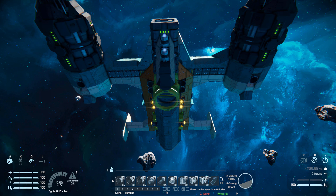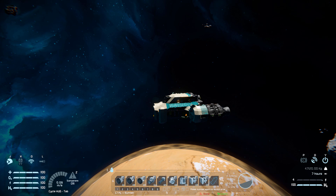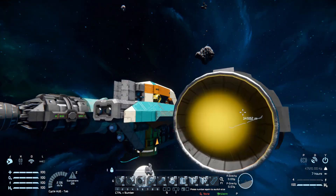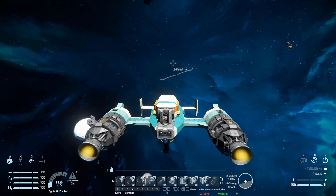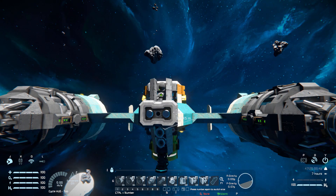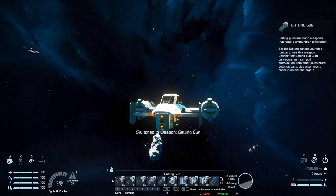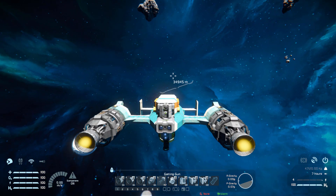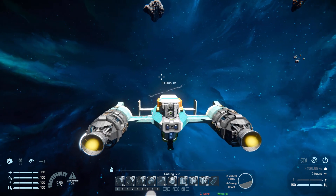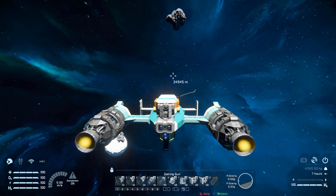We can switch number 2 off when we're in space. Number 3 is for our additional thrusters on the left and right in case we don't need them - switching them off turns off our side and front thrusters, so we can use this as cruise control going forwards and switch them on when we're ready to stop. Number 4 is for our ion thrusters at the back, to turn them off when we're on a planet. Number 5 fires our gatling guns at the very front together. Number 6 is for our gyroscopes on and off. Number 7 is for our air vents to suck in atmospheric air, and 8 and 9 are for our oxygen tanks - one is stockpile on and off, and one is refill on and off.